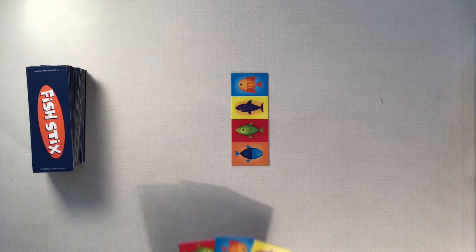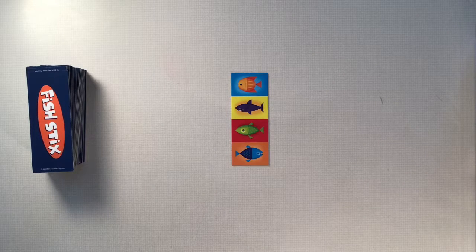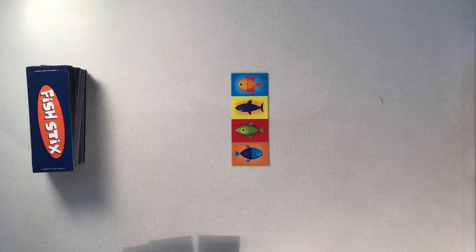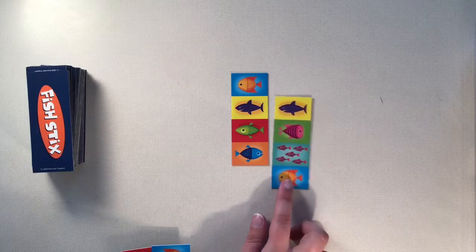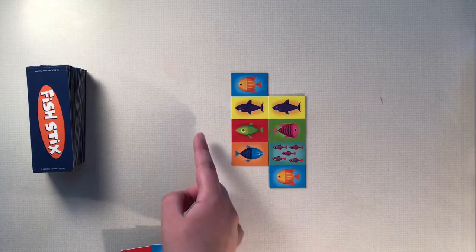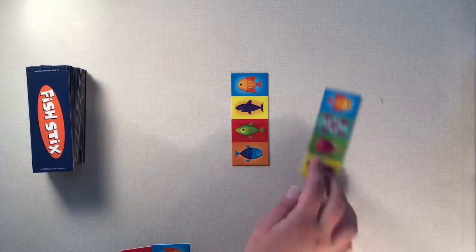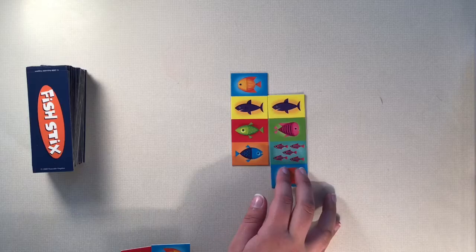Make sure that you always have three cards in your hand and you're just going to take turns laying down your cards. When it's your turn and you're laying down a tile, make sure that the fish match and they're going the same direction. So when I put down the shark, they're both facing the same way. I could not put it facing like this because that would not count as points. They have to be going the same way.